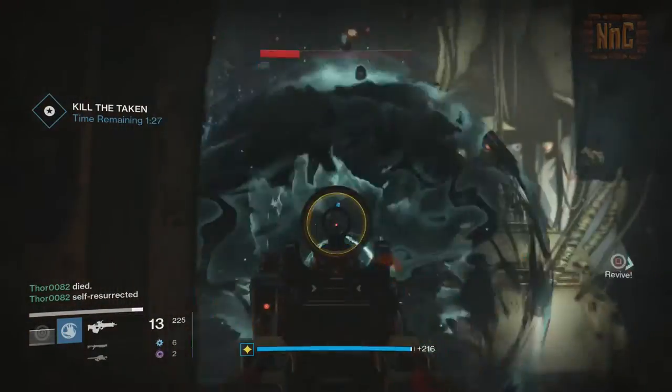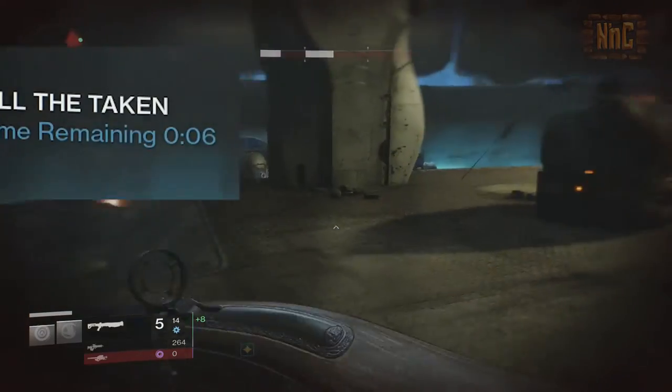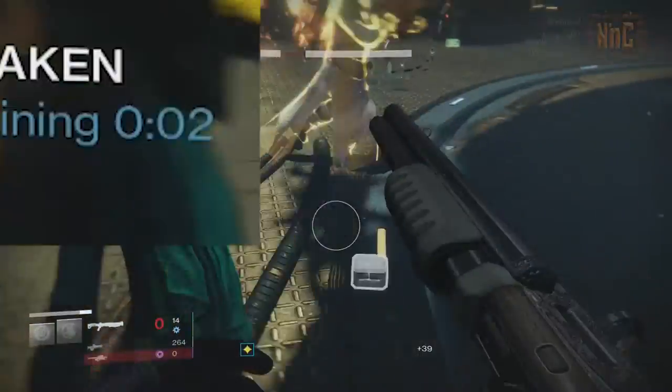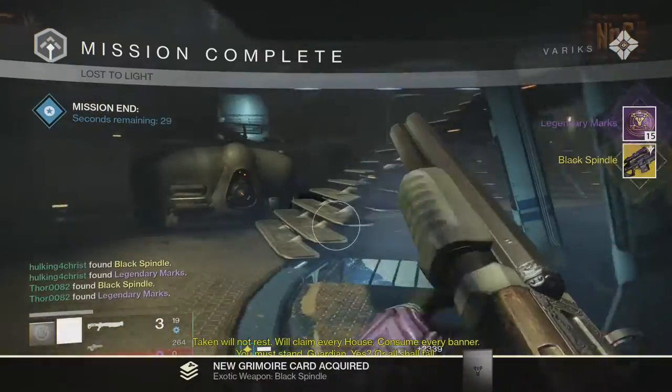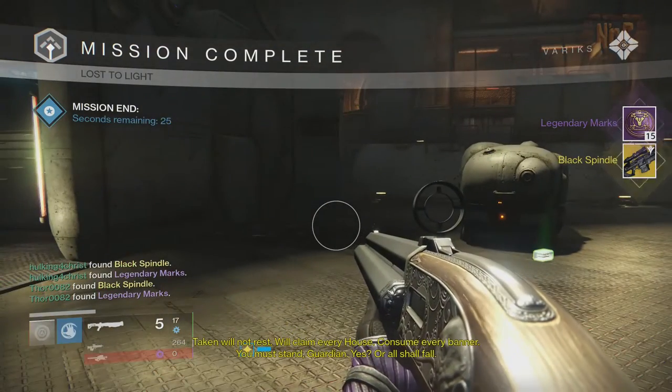And then you'll be rewarded with your Black Spindle — wait, we only got 10 seconds. What's going on? Why hasn't it popped yet? I've got red on my radar. Fourth Horseman, don't let me down! With like two seconds on the clock, you'll get your Black Spindle.